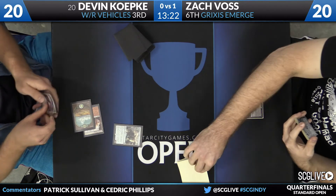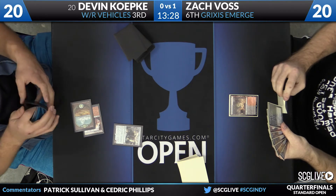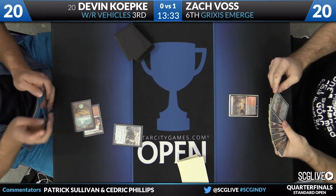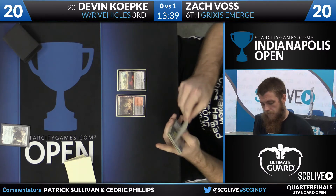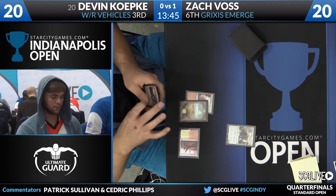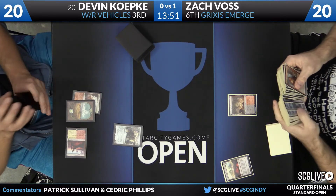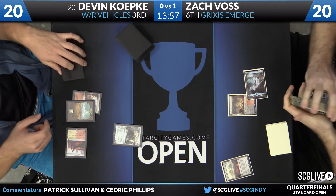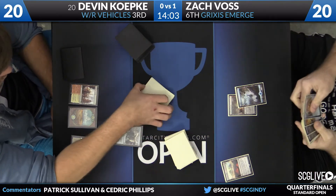Koepke is going to play a Smuggler's Copter here on turn two — always a great start in this format, as many have learned this weekend. Smoldering Marsh to start for Zach Voss, looks like he may have an Evolving Wilds for land number two. He plays it and passes. Koepke draws and plays a Needle Spires but doesn't have a creature. Voss sacrifices his Evolving Wilds to fetch a land. Updates: Abe Schnockey with green-black delirium is up a game over Mike Kenny's white-red aggro, and Chris Van Meter with white-red vehicles is up a game in the mirror against teammate Jacob Baugh.